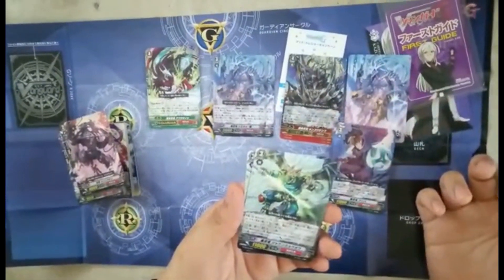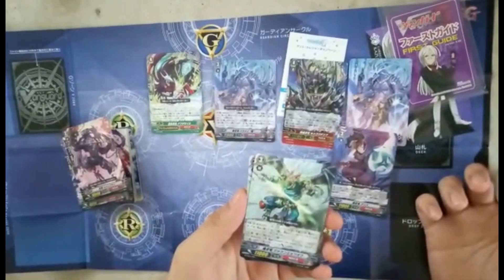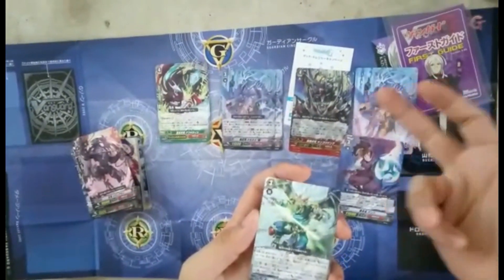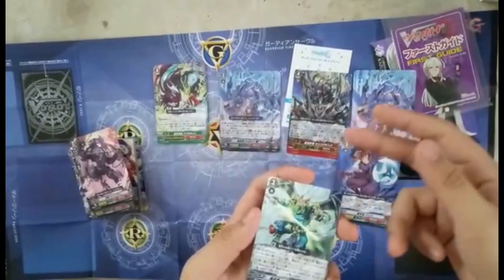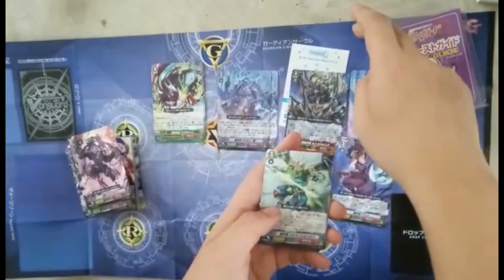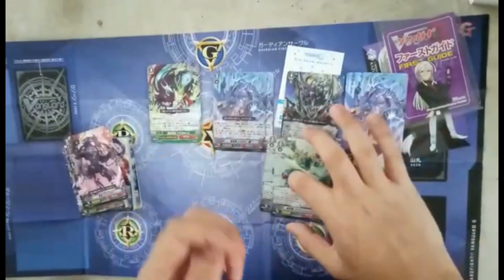Then we get this other grade 3. Its effect: when it's placed, you can choose one of your opponent's rear guards and stand it and dominate it. Second effect: when it's at the vanguard circle or the rear guard circle, during each fighter's turn, any unit that attacks the vanguard gives this card plus 2k. This is a very good card.